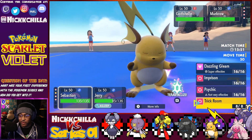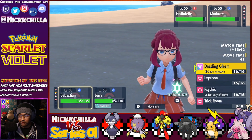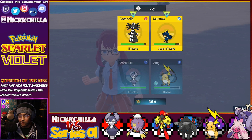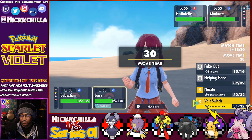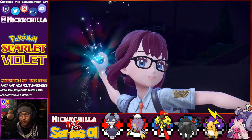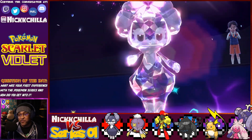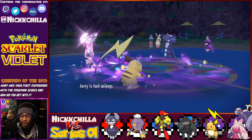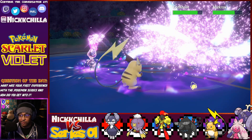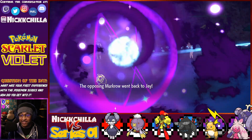I could either Terastallize and Dazzling Gleam him, or Trick Room. I can Trick Room to reverse the turn order — it is an option. Not sure what to do here — I could either Tera into Fairy and Dazzling Gleam, or Trick Room. We'll see what's happening, then try to Volt Switch out if Raichu wakes up. The cool thing is Raichu can reset the Perish count if I get that Volt Switch out. I've never fought a Perish team before so this should be interesting. Calling the Terra Fairy — bet I did some big damage on that.